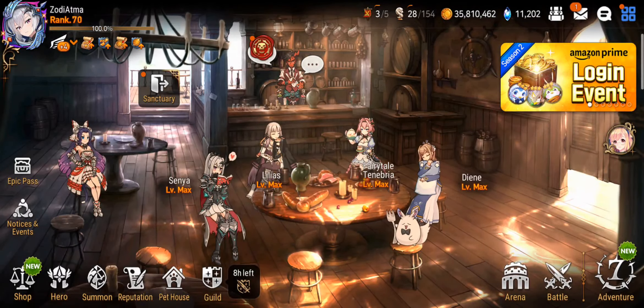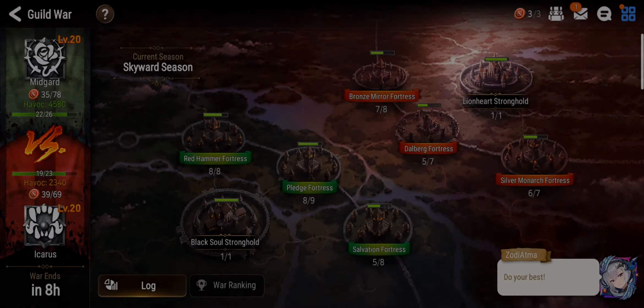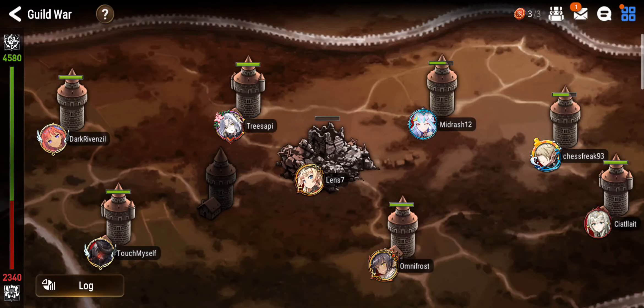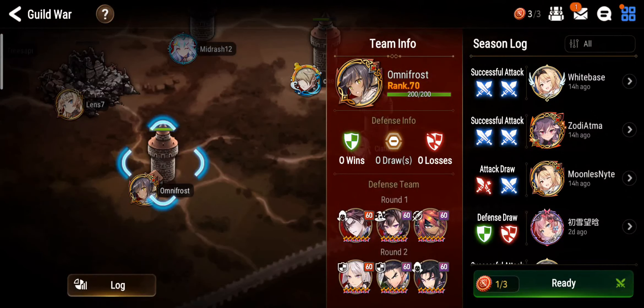Without further ado, let's get right into Guild Wars. There are currently 8 hours left. I already scouted all the different options available. Let's go for this tower first — Omnifrost.